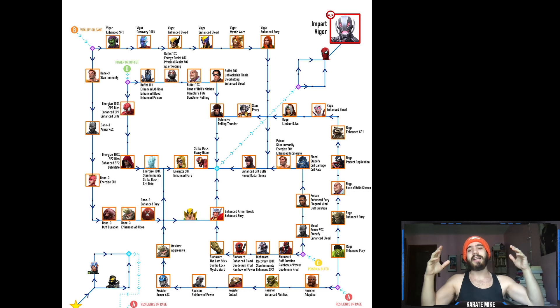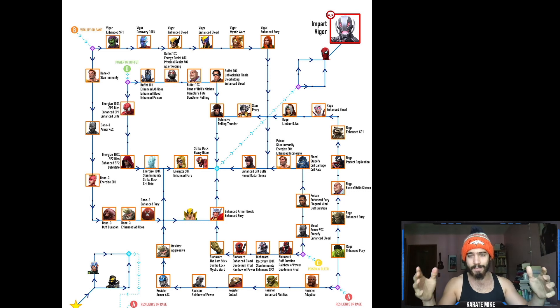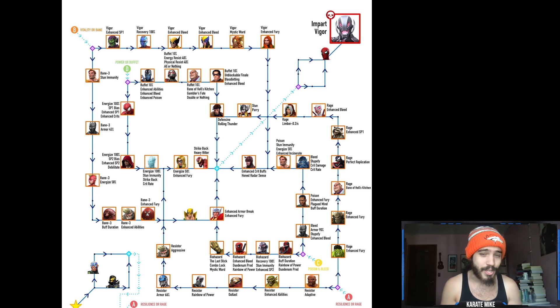Anyway, my dudes, that is going to be it for this quick guide to the Asgardian Cheddar quest. This was a fun one — the Loki boss and the Ultron boss are both super cheesy with Loki, so definitely have fun with it. If you enjoyed it and it helped, drop a like, comment what you think in the comment section below, and make sure you hit the subscribe button so you don't miss any future guides and content. I'll be seeing you around!